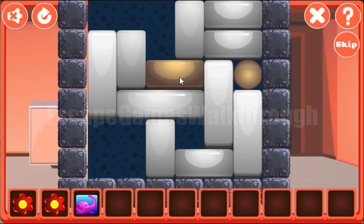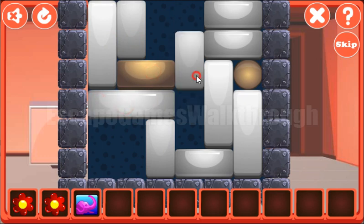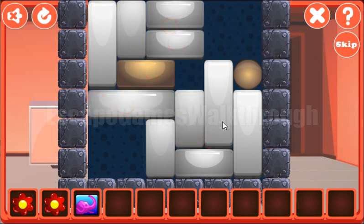Next, let's solve this puzzle. Our task is to move the gold brick to the golden ball. First, our task is to move the brick up — and to do it we need to move the other bricks away.